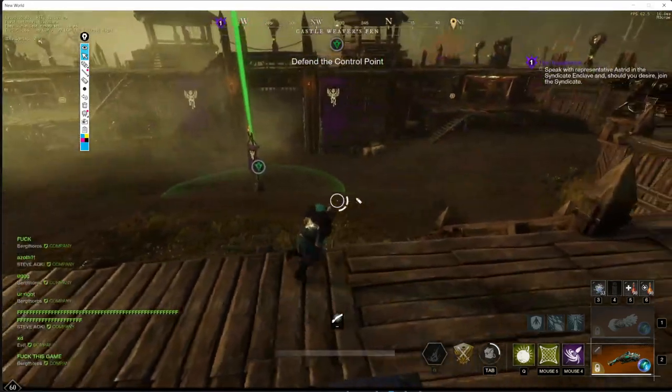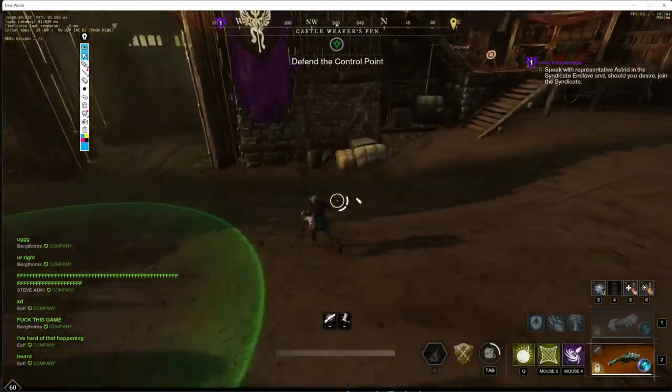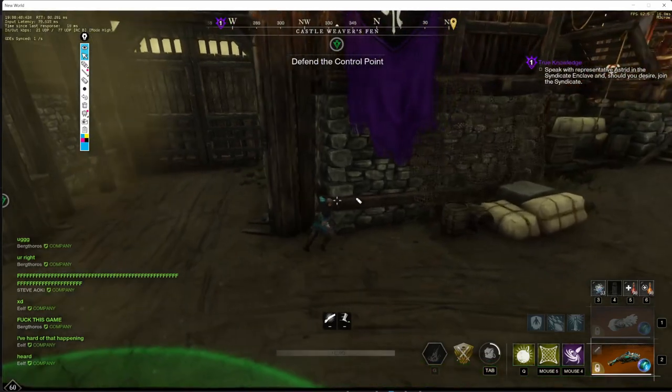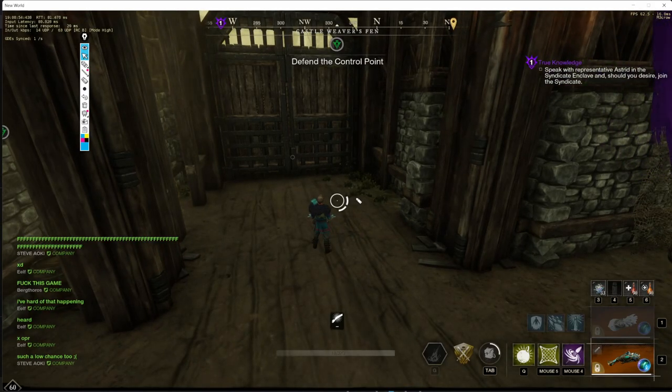You can really only hold space with heals in this game because you'll get forced out without them. That's why some recent strategies involve not holding the center of B as a default — teams hold on the sides of B instead. If you play in the center of B, you have to be consistently healed in order to survive there.